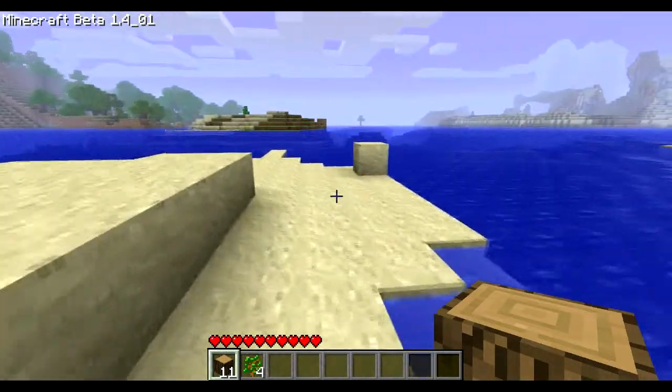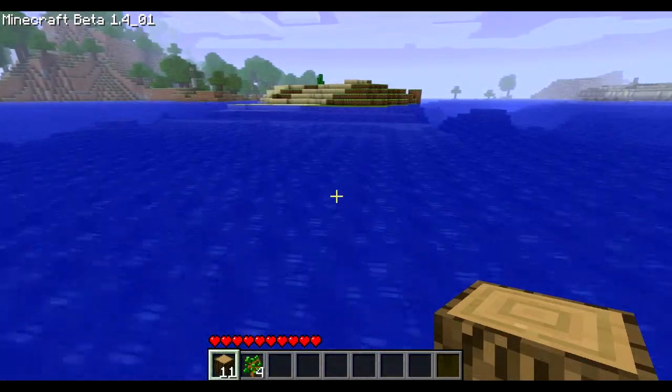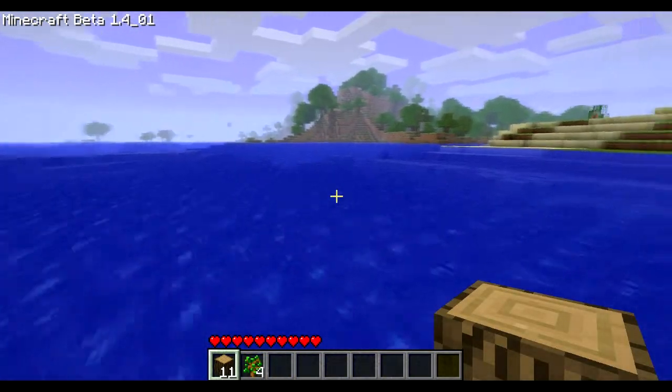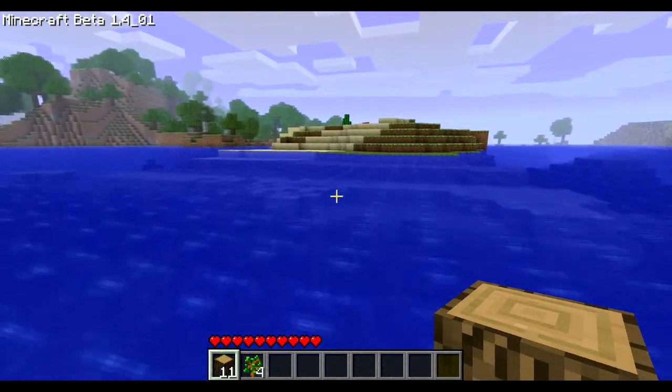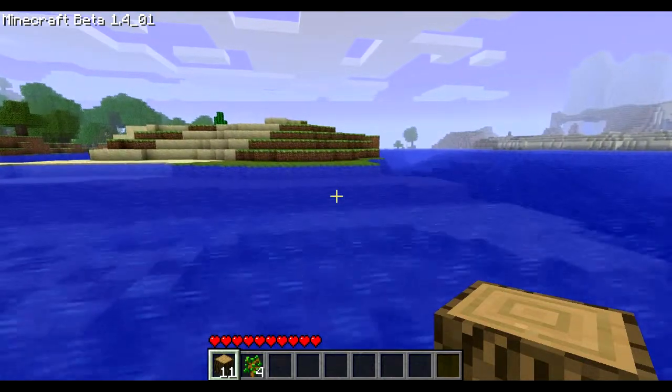So I can't sprint — it's going to be a lot of walking. There wasn't even hunger way back in 1.4. It's just a straight up health bar. There is infinite terrain generation — infinite, I say. It has a limit, but it's not anywhere forthcoming.